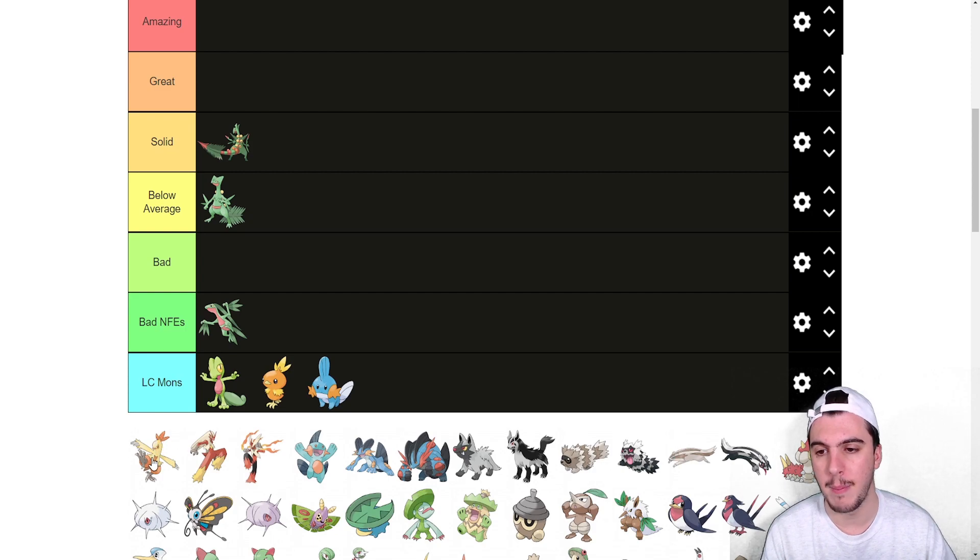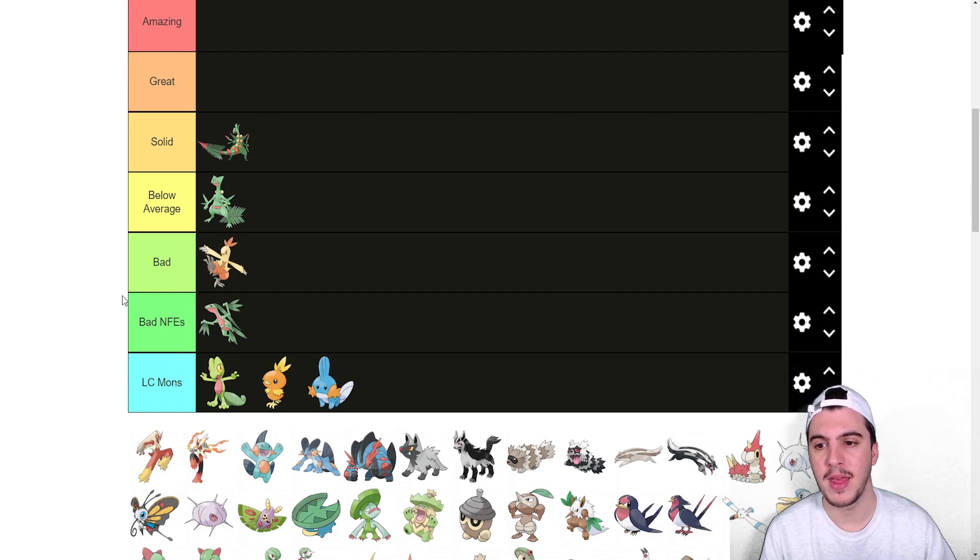Combusken I think is bad. Is it terrible? No. But it's a tier 4 or 5 Pokémon in Draft League — it'll see play in PU or NU but it's not going to be anything you'd consider in the OU tier at all.